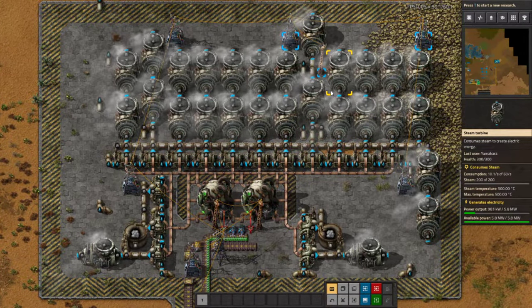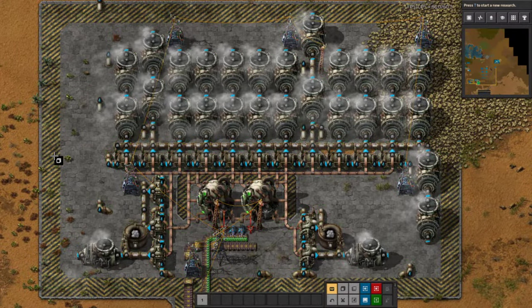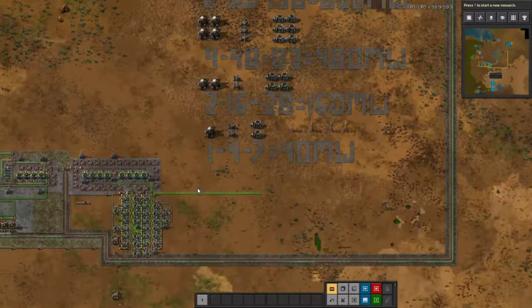In this current playthrough, I'm in god mode, so I'm kind of cheating in all the items so I can instantly set things up and go from there. First things first, I'm going to go over power basics.